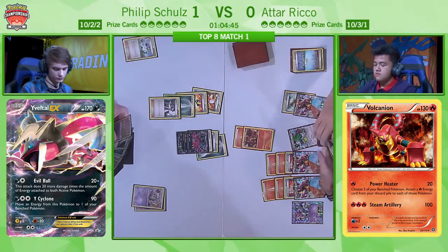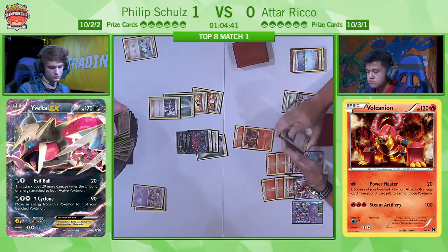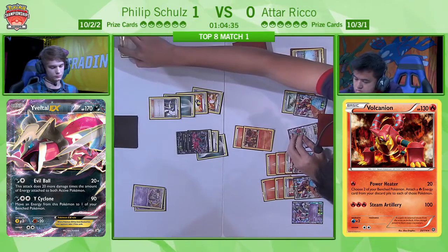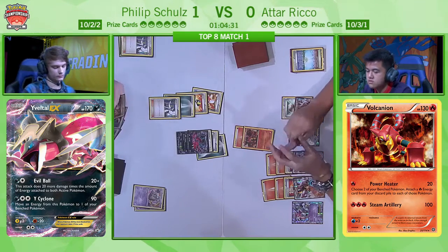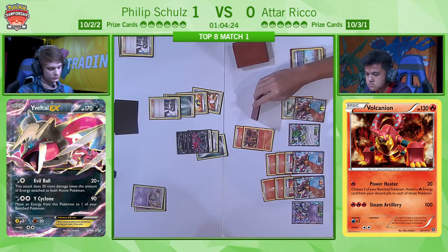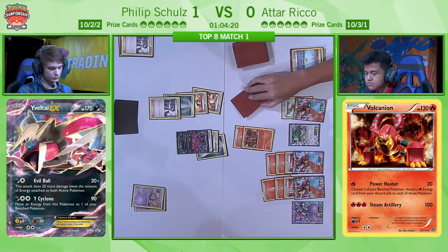If I'm Philip, I think you've got to go for the Floatstone, because Atar's got two energy on that Volcanion — next turn if he can get the Volcanion out of the active, with energy on the Volcanion EX and one Steam Up, he's got a KO on the only Yveltal and knocks all of Philip's energy off the field. Philip's asked how large Atar's hand is — really a big question of whether Atar has the VS Seeker to follow up with Delinquent.